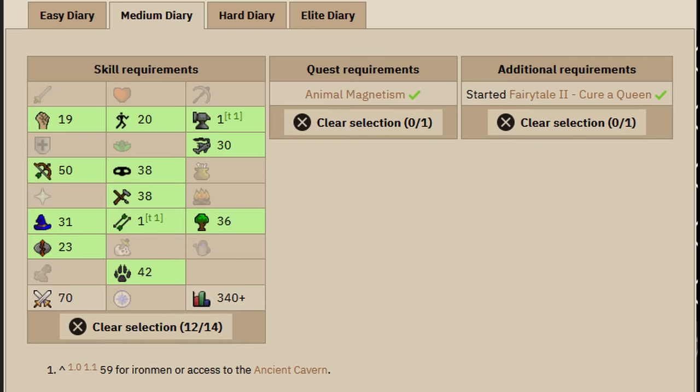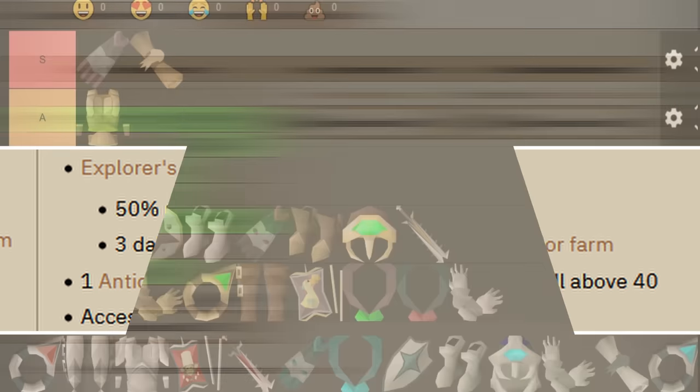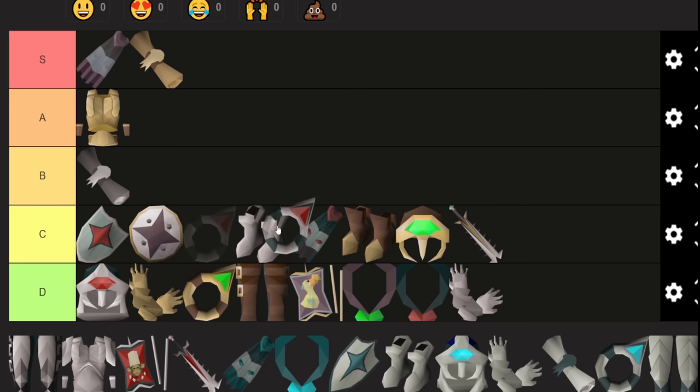Lumbridge and Draenor medium. The Lumbridge requirements are actually pretty low — unless you're an Iron Man with the mithril grapple tax — so it's a very easy diary to get. As a reward, you get 50% run energy replenished three times a day — one more replenishment than the easy diary. You get three daily teleports to the cabbage patch near Falador Farm, which is good if you do herb runs. The access to the Draenor Village wall shortcut ends up being about the same speed as just running around the wall anyway. So basically if you like doing herb runs, this is a slight quality of life gain. I'll put it middle of C tier — the main thing going for it is that the requirements are pretty low for a medium diary.